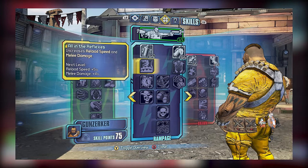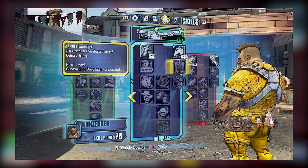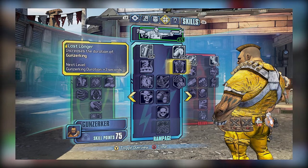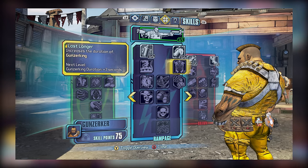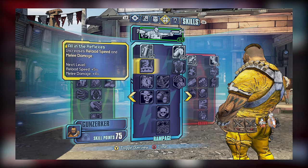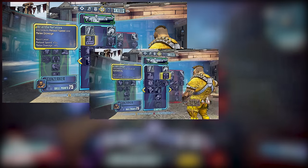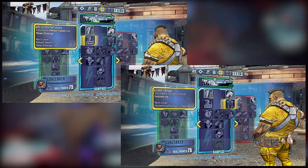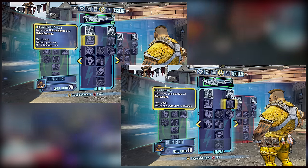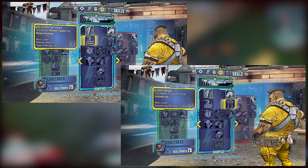Moving on to tier 2, we have All in the Reflexes and Last Longer. All in the Reflexes allows the player to improve reload speed and melee damage, while Last Longer improves your Gunzerking duration by up to 15 seconds at 5 out of 5. Last Longer is definitely the better skill here, since anything that improves Gunzerking is generally good, while All in the Reflexes really just allows you to reload your guns faster. Both are generally nice to have, but if it's a choice between the two, I would go ahead and pick Last Longer.